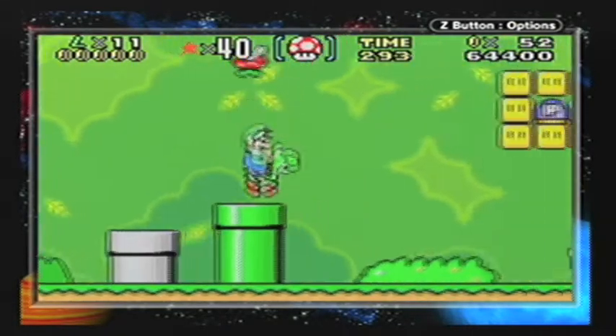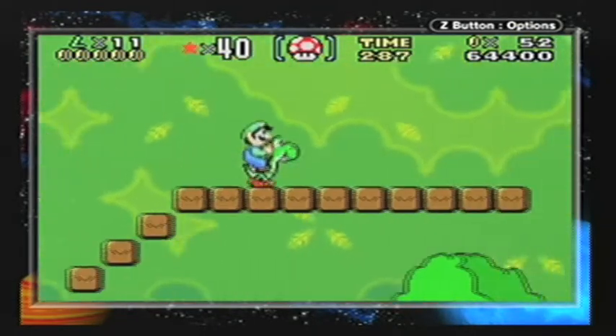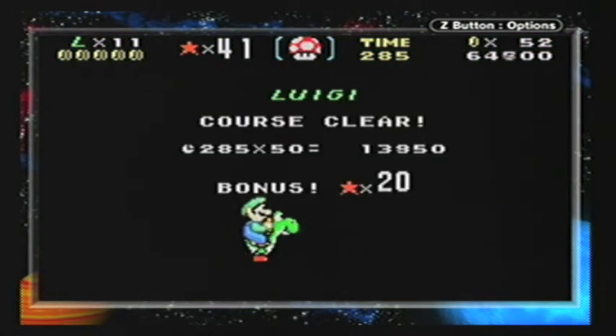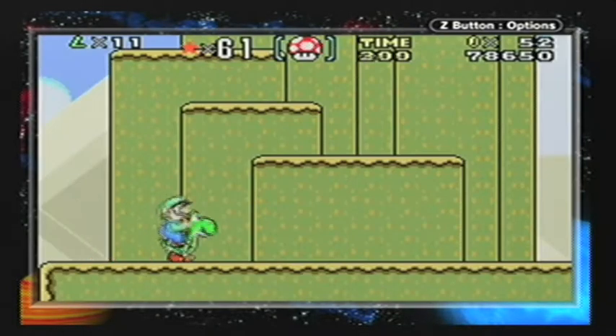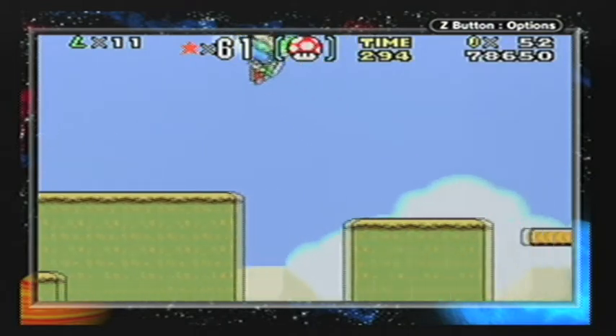This is pretty hard to narrate because there's not really too much going on. Press the P switch — that turns coins into blocks and vice versa. I hit the goal to get a number of bonus stars. I'll show you guys what that does later. Most people know what Mario World is like.